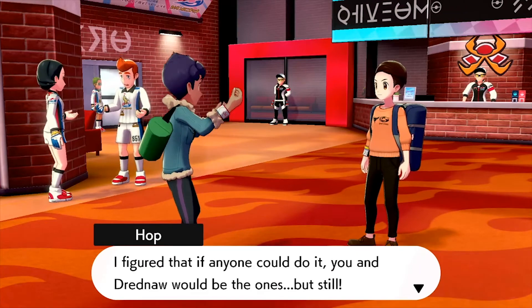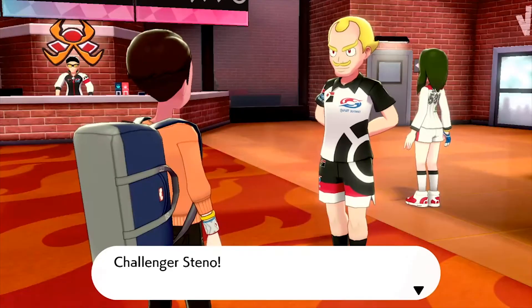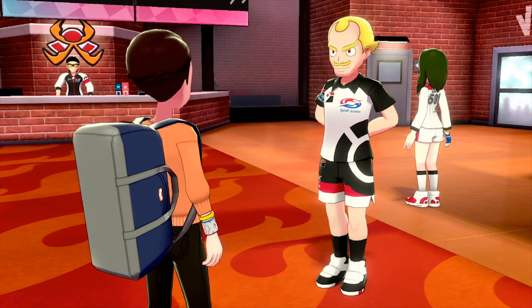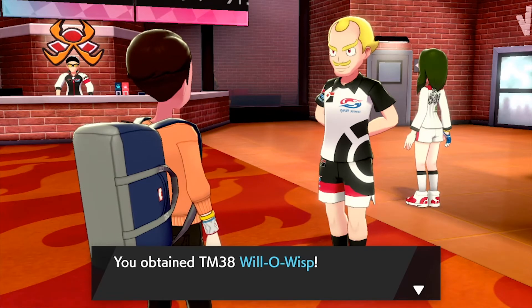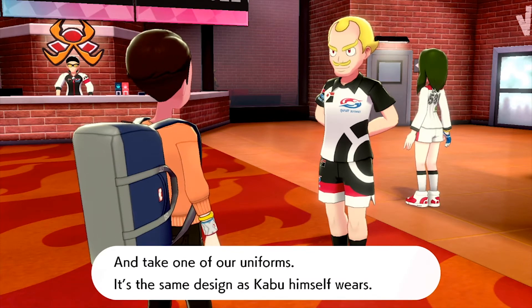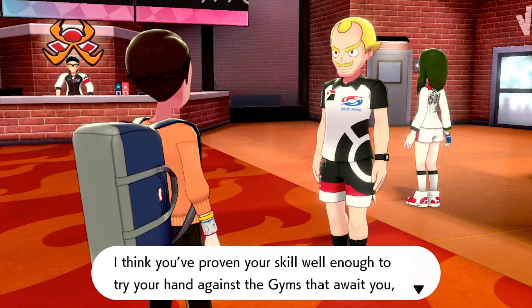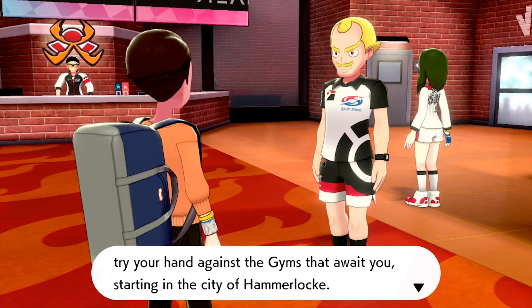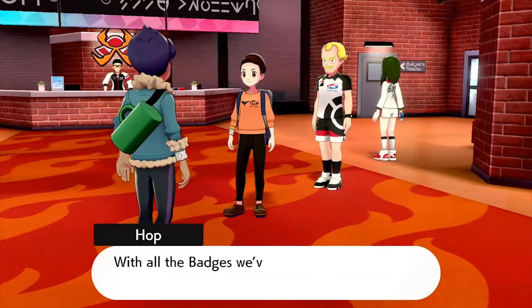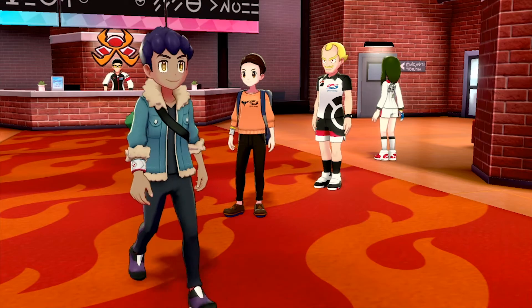We also receive TM Will-O-Wisp and Kabu's uniform — the same design he wears. Kabu tells us to head to Hammerlock for the next gyms. The other gym leaders — including Milo and Nessa — arrive via flying taxi to send us off. They do a cheer: 'Hustle hustle, hop you can do it, you can do it, Steno!' The gym leaders say to believe in our Pokemon and keep pushing on. Then it's off to Hammerlock!